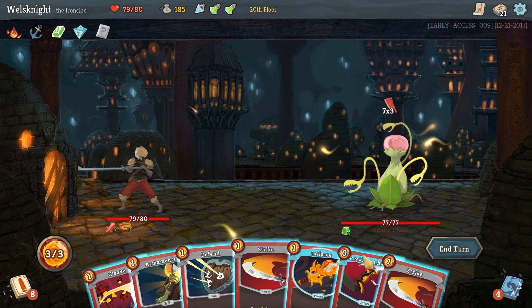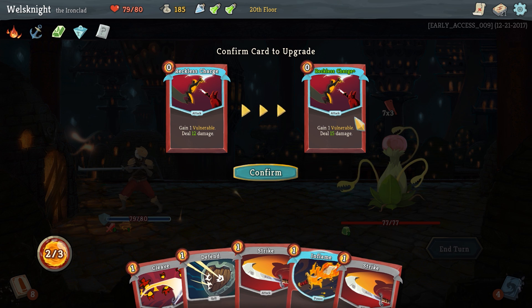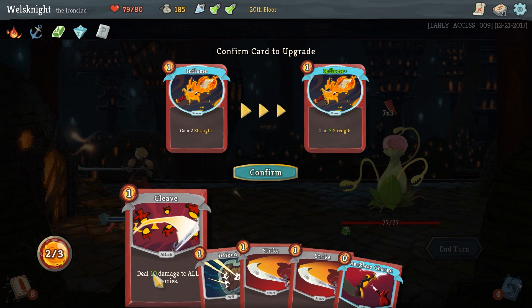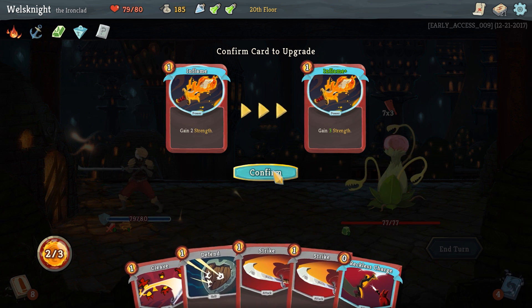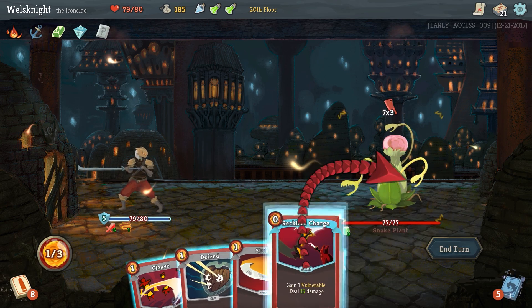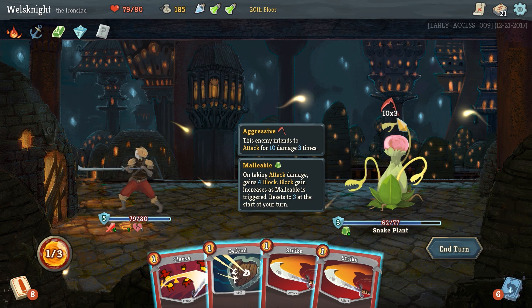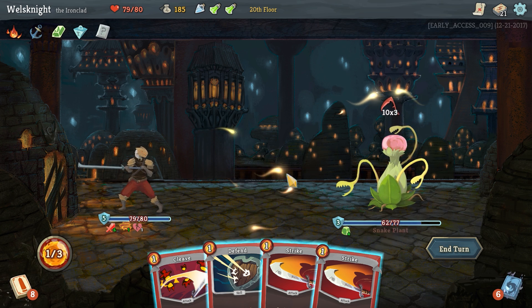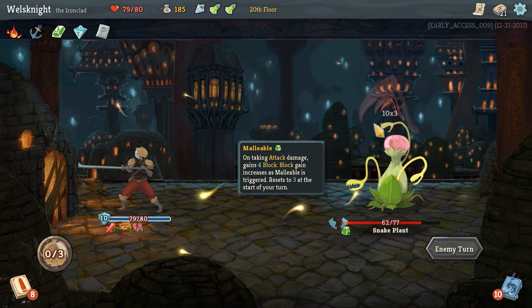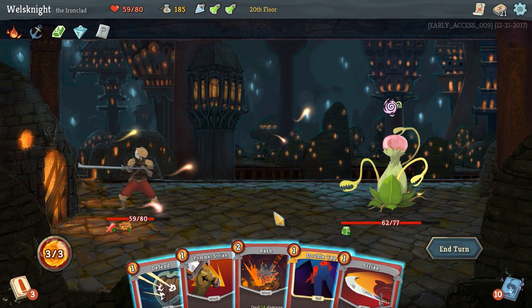He's going to attack for 21 again — are you ever not going to attack for 21? Let's go armaments. If we upgrade this inflame it would gain three strength. Yeah, let's upgrade that. We're going to take more damage this way, but we'll do that. We went from taking 21 damage to taking 30 but we'll block. Probably not the best call — probably should have done that when he was attacking for less. Too late now; probably could have used a block potion to prevent a lot of that.